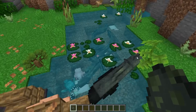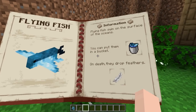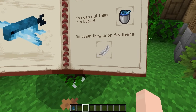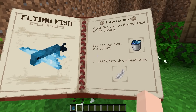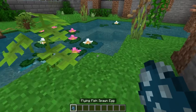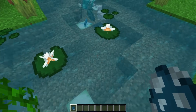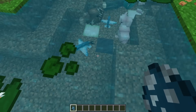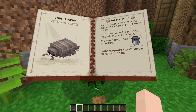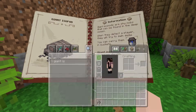Next we have the flying fish. You can put it in a bucket, but you cannot eat the flying fish — they will drop feathers upon death. Here's the little bucketed version. Let's see what they look like in the water — oh, they're adorable! They're like little sea butterflies, so cute.